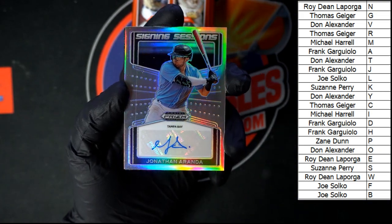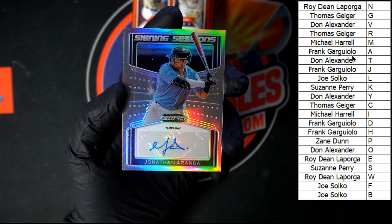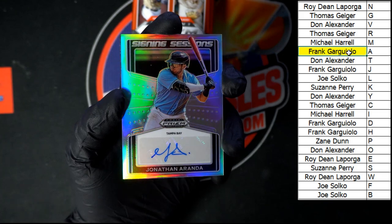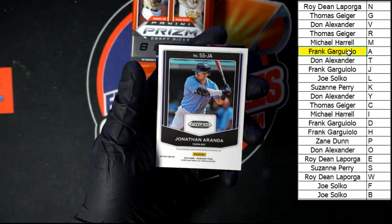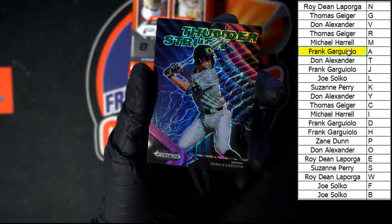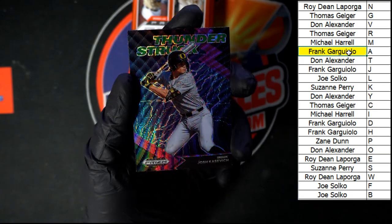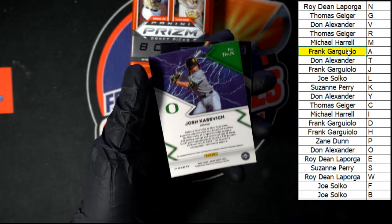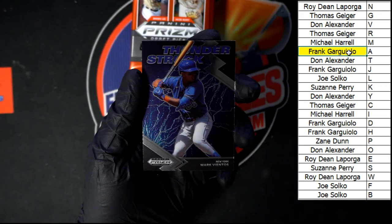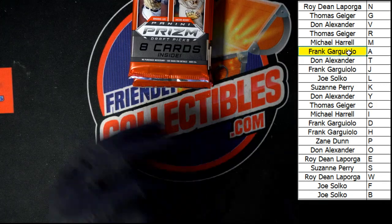I believe that was a Pulsar. Let's see if we got a number on there — I do not see a number, but I did see we got an auto behind there. Jonathan Aranda — very nice, going to Frank G with the last name letter A. That's our first auto — signing sessions right there, not numbered. Behind that, Josh Kasovich — Thunderstruck, look at that, that is sharp. Another Thunderstruck behind it — that one is Mark Vientos. I think I like the green one just a little bit better.